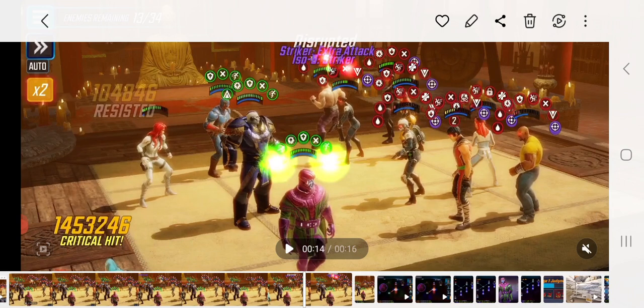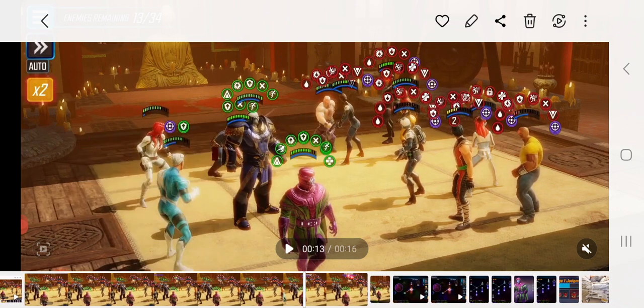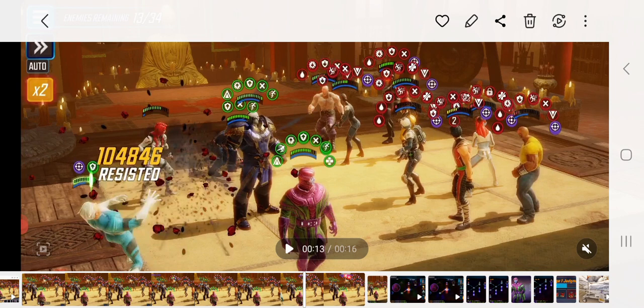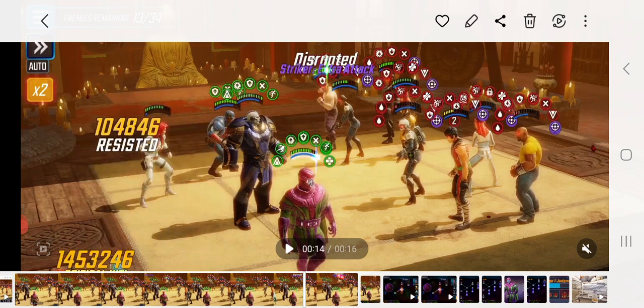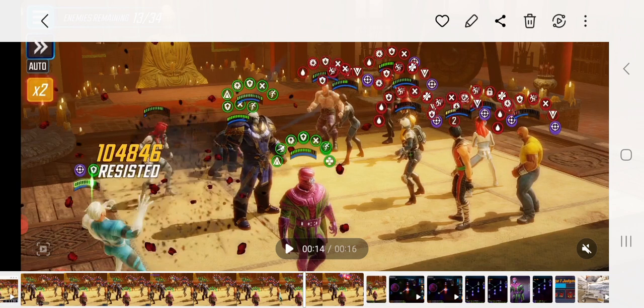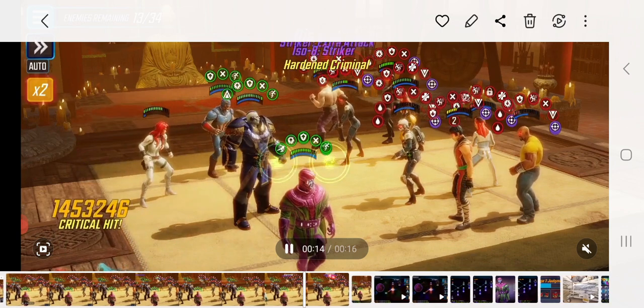What? We just got out of nowhere 1.5 million critical damage on a character that has defense up and a really healthy health pool, from an opponent that has offense down and no offense up. Yep. 1.45 million. And my Quicksilver dropped from around 75% health to 0% life, and there you can see him dying.